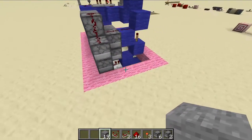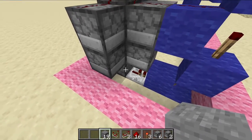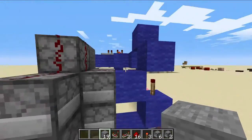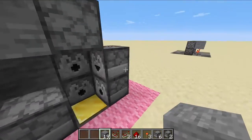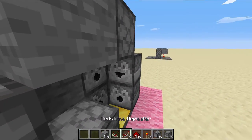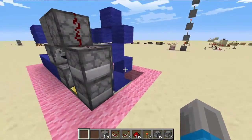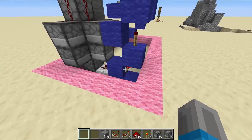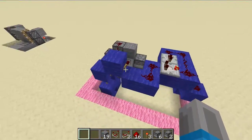But here is kind of where everything is. This is a dispenser down here. There are dispensers over here, and one on the bottom, and then one over here. And I decided to replace this dispenser with just a dropper. And then you're going to need your three redstone torches here, here, and here.